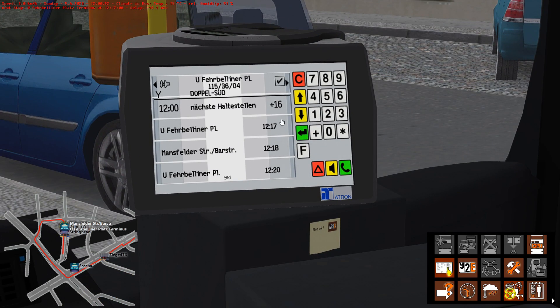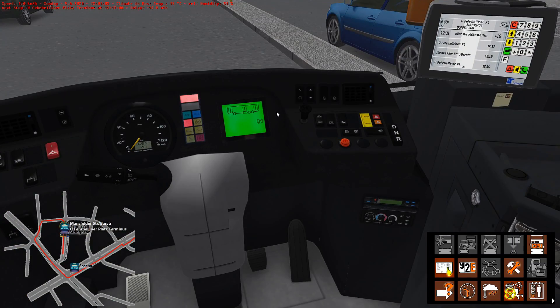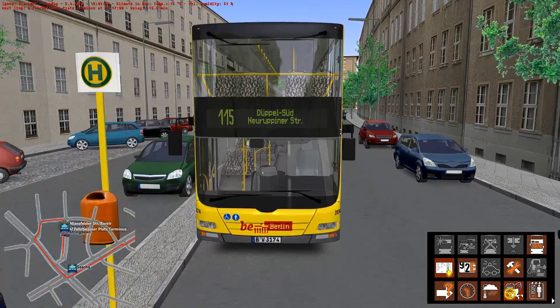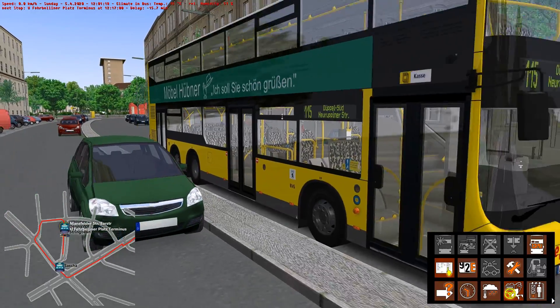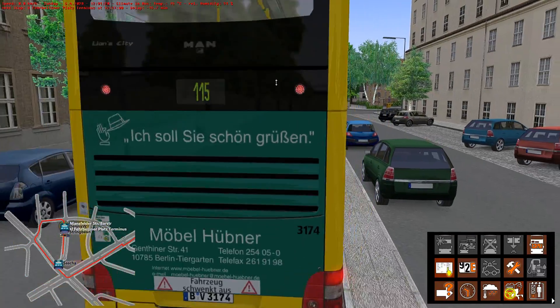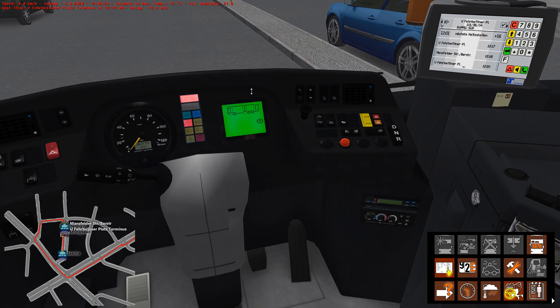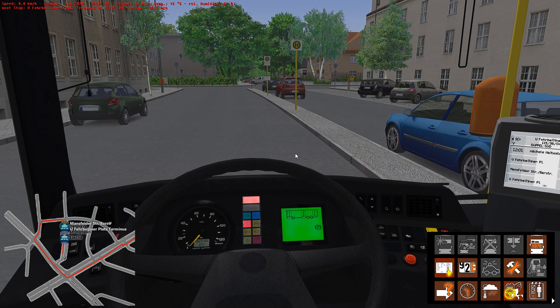So we need route 04 — Ufervelina Platz. Put in 04, wait for it, be patient. Don't do anything — you can hear the dot matrix being set up. And that's it: we typed in 115, 3604, and we're due to leave here at 12:17, with 16 minutes to go. There we are — Ufervelina Platz 12:17. Let's look outside: 115, Neue Preußen Street — lovely. It's on the side and it's on the back.